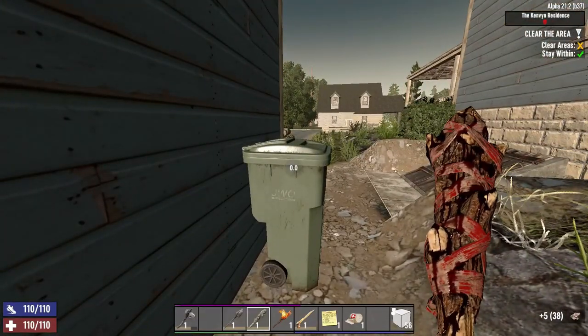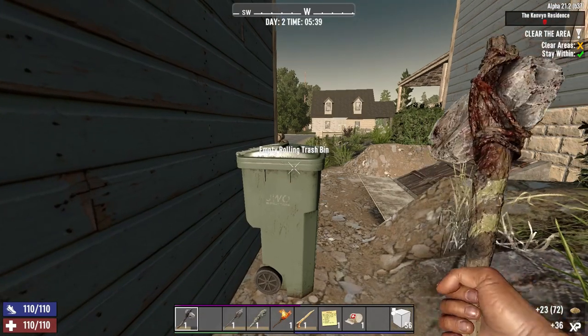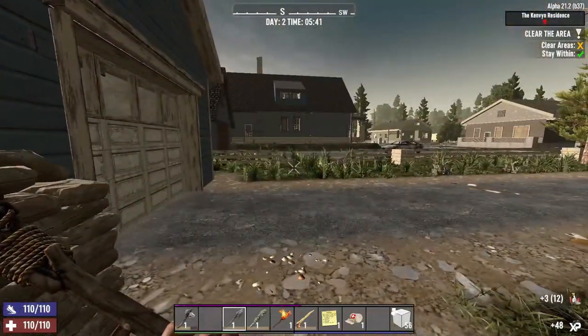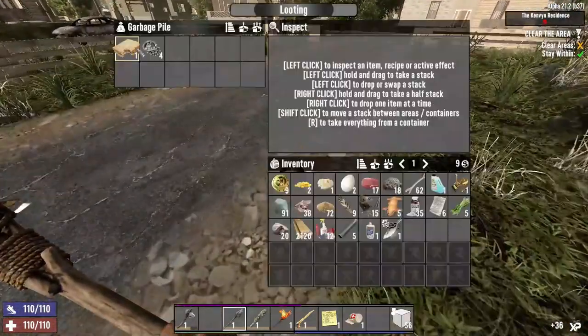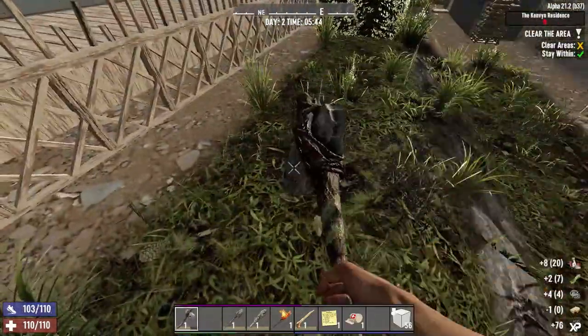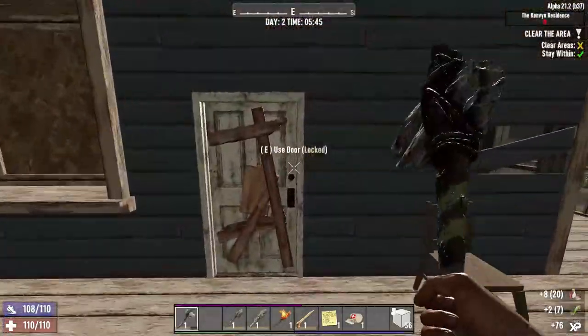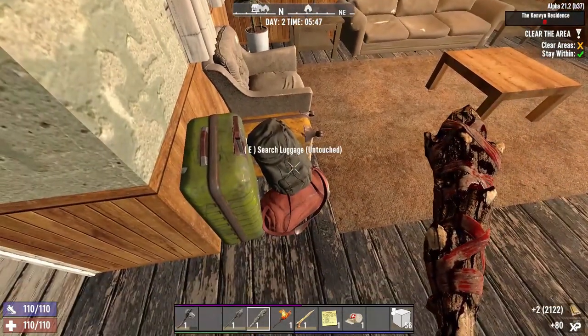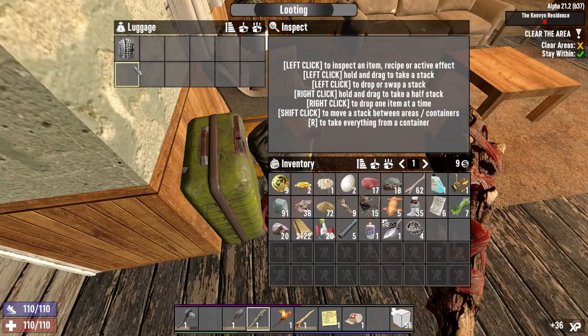In the previous series I don't need to keep anywhere near as much stuff as I usually do, so I'm going to be selling nearly half of everything I get for convenience. Eventually guns are going to be how we survive the horde night. We need a lot of money — constant money. We didn't even use all of it in the last series.